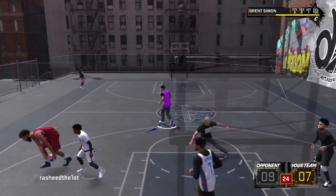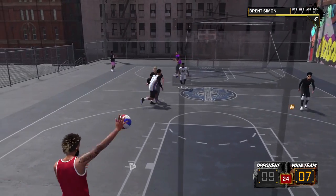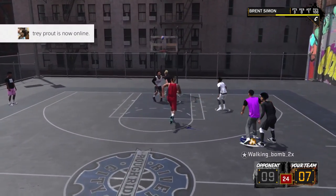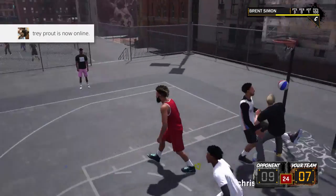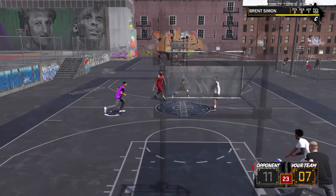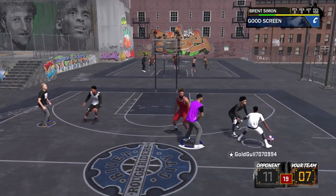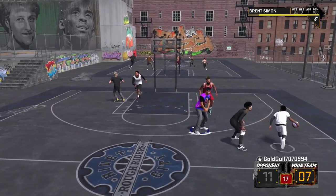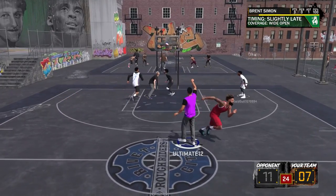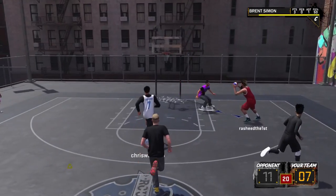Moving to mid-range — this is something about this build that really confuses me sometimes. My contested shot mid is an 83, open shot mid is 85, and moving shot is 78, and I still have one more bar. My mid is better than my dunks and I don't know why. I understand it's a slash-sharp build with slashing in it, but I'm greening mid-range shots consistently.